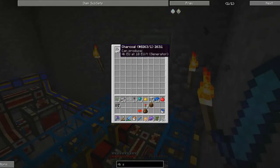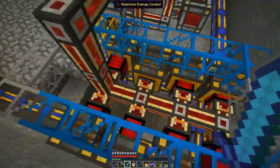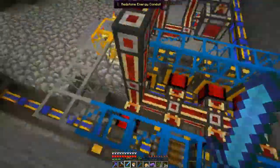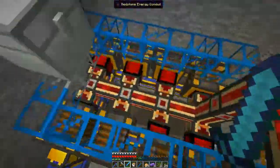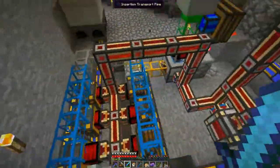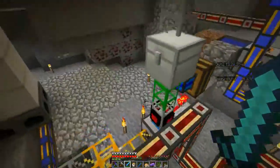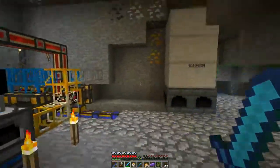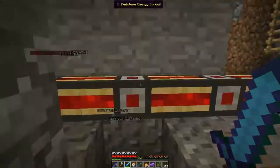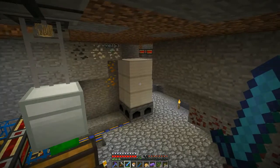Right now I've got some charcoal — I put some back into the engines to fuel them. Right now this produces 16 MJ per tick, but it uses a whole lot more charcoal, which is not a smart way to do this. So I'm going to get a few things prepared, make some engines, and be right back.